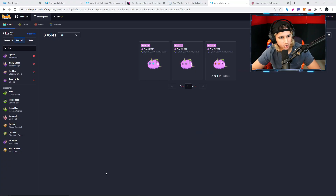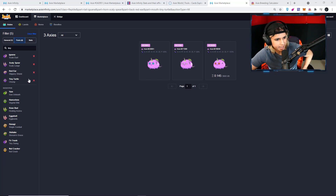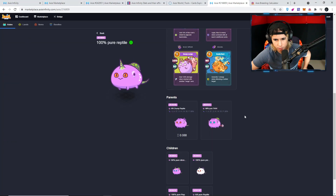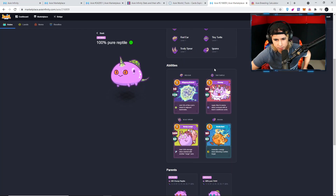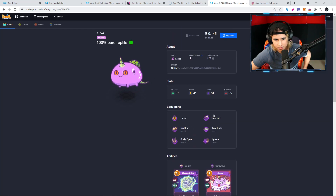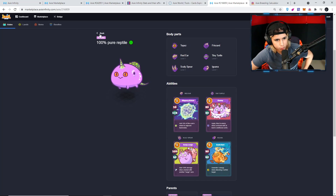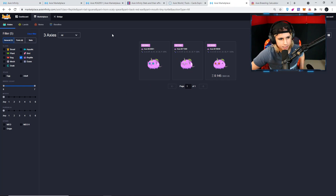I decided to go on a hunt to see if there's any other axies that I can breed that people don't have. There's not a lot of them. So I went with iguana, scaly spear, red ear, and tiny turtle, and there's only three of those ever in the world right now — only three. As you can see right here, there's not a lot of these out there, but I'm gonna try to breed that.